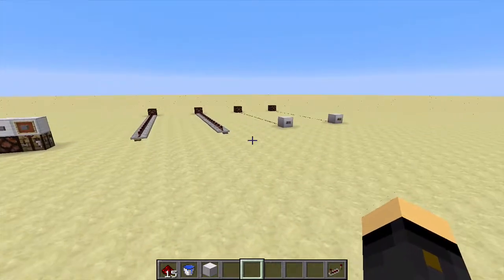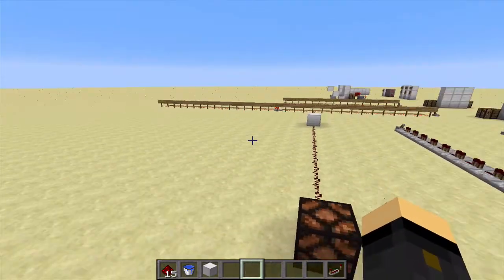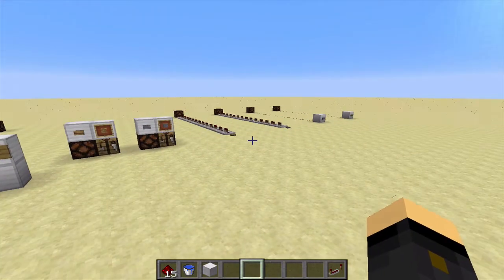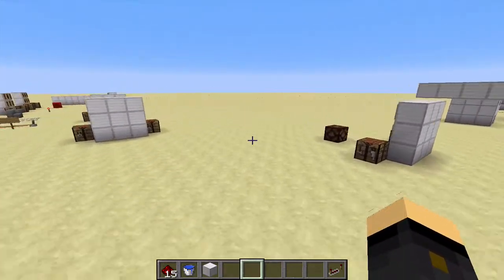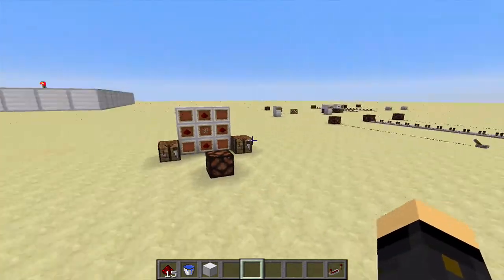That covers the variable power sources and the constant power sources and some very basic circuits. I'm keeping things very simple for this episode because I don't want to overwhelm you all at once. Hopefully that's given you a little bit of an idea about Redstone and how it works. Now I want to move on to some very basic circuits to show you how the things we've done today can be put into practice in your worlds.